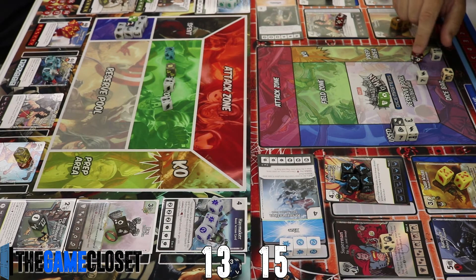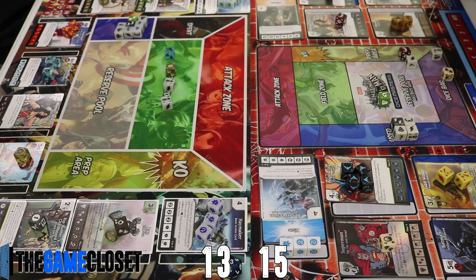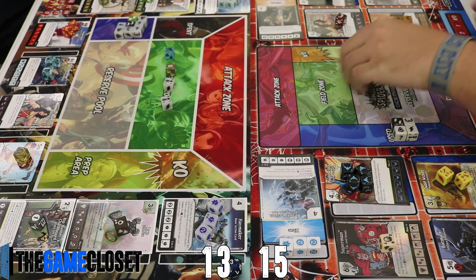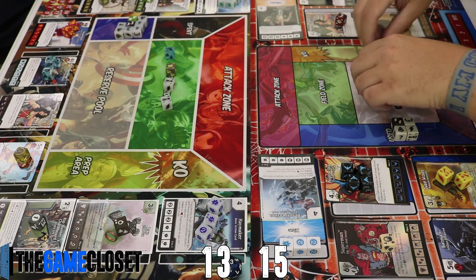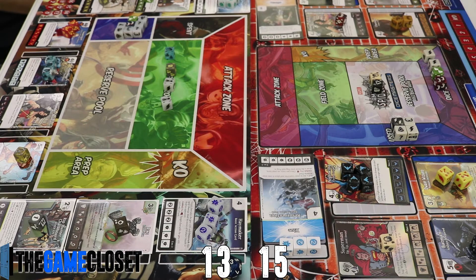Tyler has exactly the energy he needs to field his rolled characters. This is a press-your-luck situation — it's a perfect roll if you only care about forcing re-rolls. If he gets greedy and goes for Superman too, Jimmy Olsen makes him free to field, so there's real high upside here. He re-rolls Jimmy Olsen though, which seems really bad.